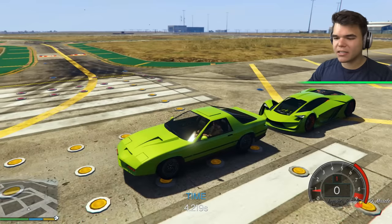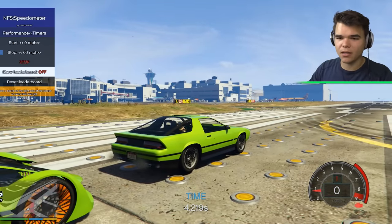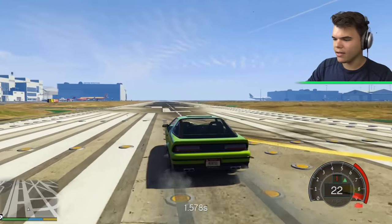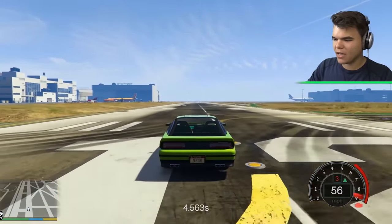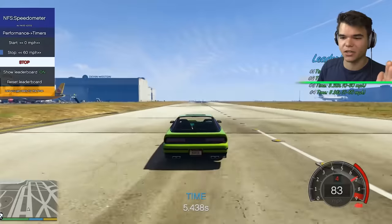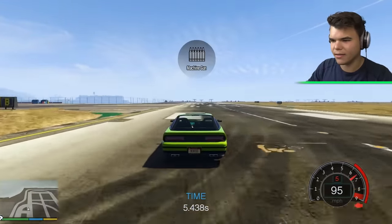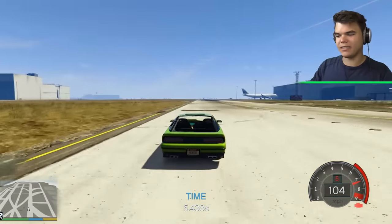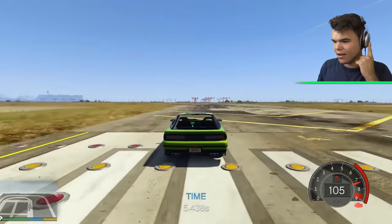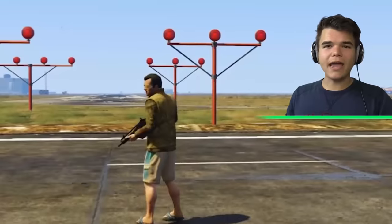Last but not least, we have the Ruiner 2000. I have no idea how this thing is going to perform, but it better perform decently well considering it is the most expensive car in the game. Zero to 60 - 3, 2, 1, go! 20 miles an hour, 30, 40, 50, 60 - it hit 60 but 5.4 seconds is slower than the Tesseract. Obviously the Tesseract doesn't have weapons though, and this thing does. What is its top speed? 103, 104 - I don't think it has a sixth gear, so 110 is probably the max. It kind of sounds like it's hitting its maximum right now. There you have it.